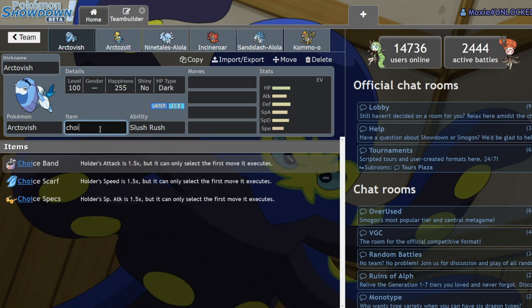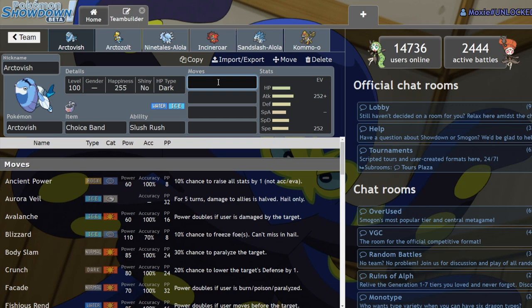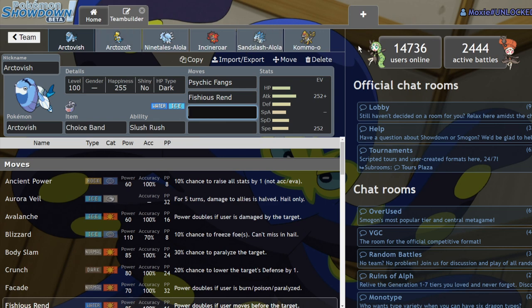You can Choice Band Arctivish — Fishious Rend is a very difficult move to switch in on, and you can run Adamant Nature. With max speed at level 50 and Slush Rush boost it'll actually outspeed Jolly max speed Dragapult, which is in the upper echelon of fast Pokémon in this format. Hail teams are notoriously bad against Fire-types and Fighting-types, and Arctivish does get tools to deal with that. It gets Psychic Fangs and Fishious Rend — having a Water-type Hail abuser is really big for Hail. You're able to hit things like Incineroar for a one-hit KO.